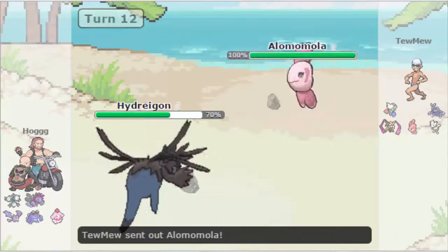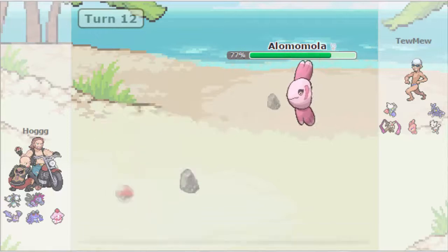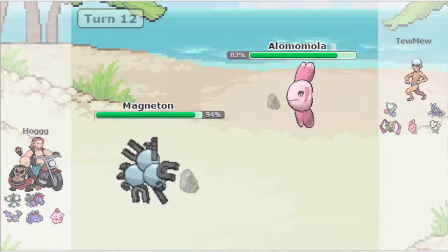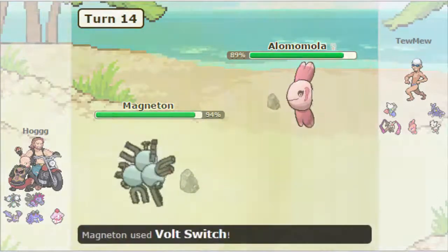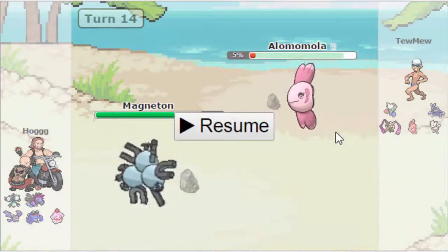Even if Roserade goes for Sludge Bomb it's defensive so it's not doing too much. Hogg reveals that his Hydreigon is Choice Scarf by going for U-Turn, which allows him to bring in Magneton for free to just go for another Volt Switch. Toomew goes for Protect just to get some Leftovers recovery — which is exactly why Hogg wanted to knock those off in the first place. Toomew gets a questionable play here.